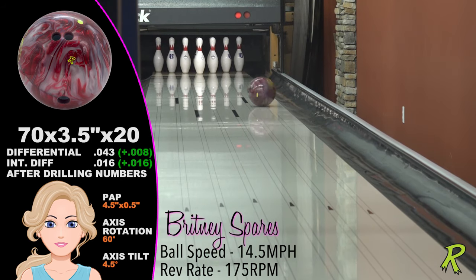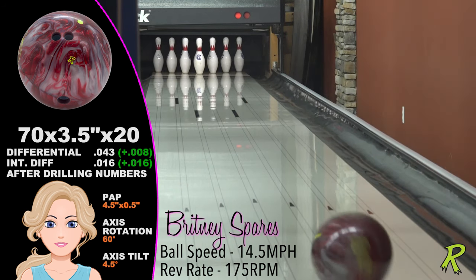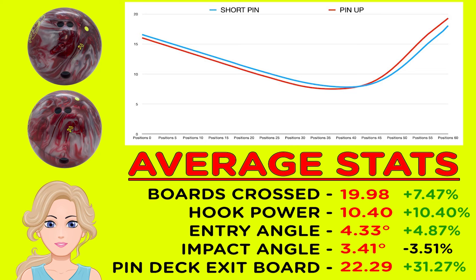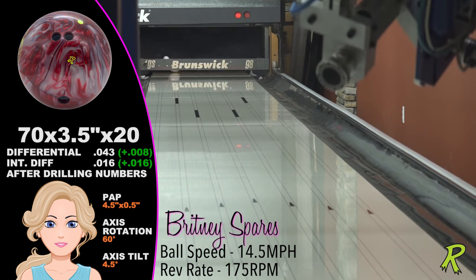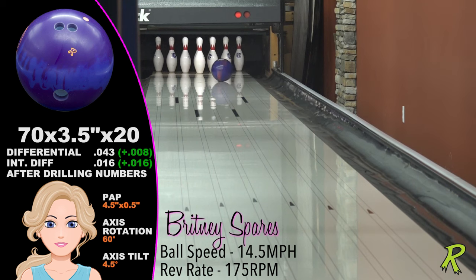For Brittany, the max flip drilling crossed about 20 boards, exiting the pin deck on the 22nd board. As you can see, the max flip drilling was more angular and more continuous. When comparing the Deadly Rattler to the original Rattler, the original was about two boards stronger and was a bit sooner as well.